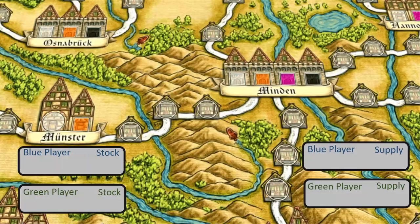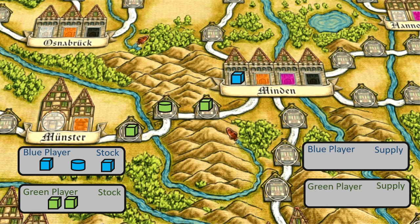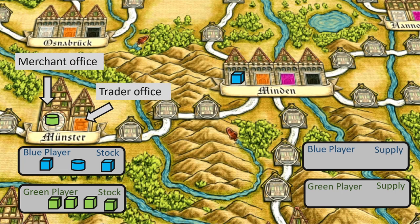So how do you establish an office? Your resources are traders, which are the cubes, and merchants, which are the disks. You use these resources from your supply to fill up a trading route. You can put either traders or merchants on the route, and when it's full with your colour resources you can complete the route and establish an office in one of the cities at either end of the route. The office will require a specific resource — either a trader or a merchant — and that needs to come from one of the resources used to complete the route.